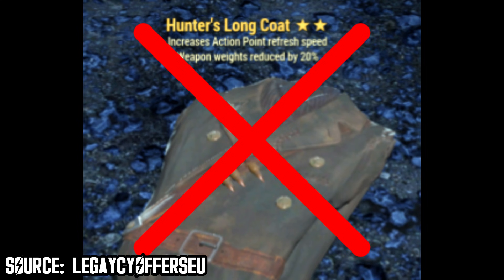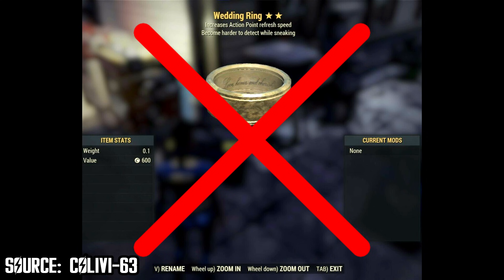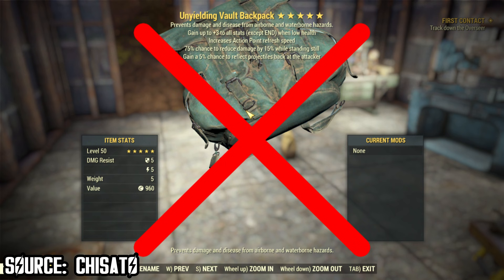If you spot any of these exception items as legendary, be very wary — they were spawned by hackers and are not legit. There are tons of those for sale on third-party websites, just to let you know.